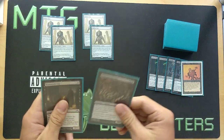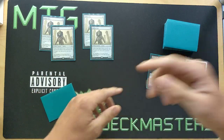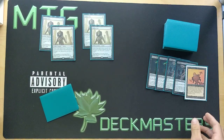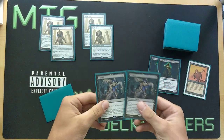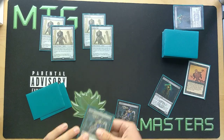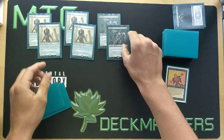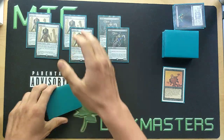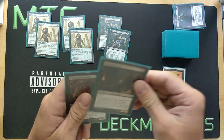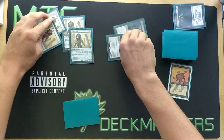We pass turn and go into turn three. In our upkeep, Nether Shadow doesn't have three creatures above it so it stays in the graveyard. However, Ichorid triggers — we exile Street Wraith to bring back the first Ichorid, a 3/1 with haste, and exile the second Street Wraith to bring back the second Ichorid. We now have 16 power from the Hollow Ones plus 3 plus 3 — 22 power in total, with the Ichorids having haste. We draw our card for the turn, which doesn't matter, and attack the opponent for 22.